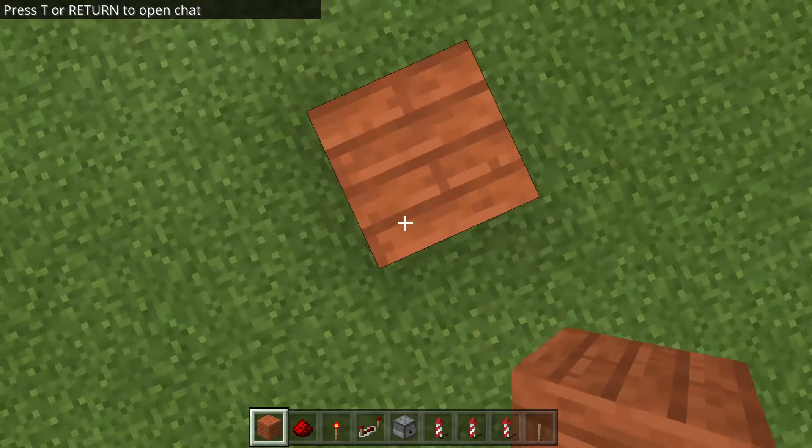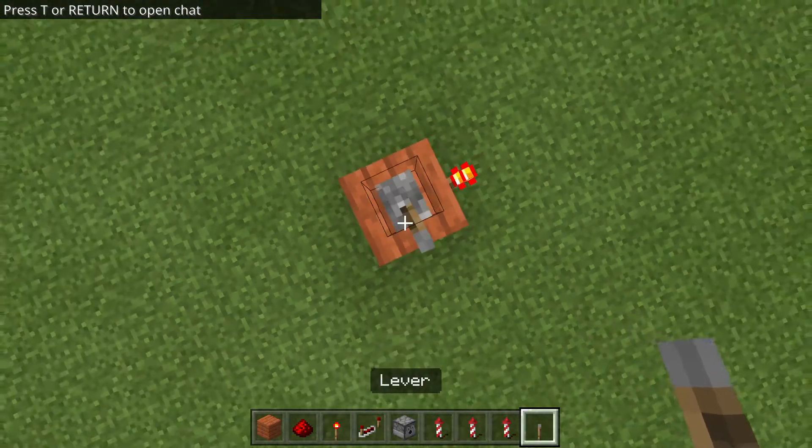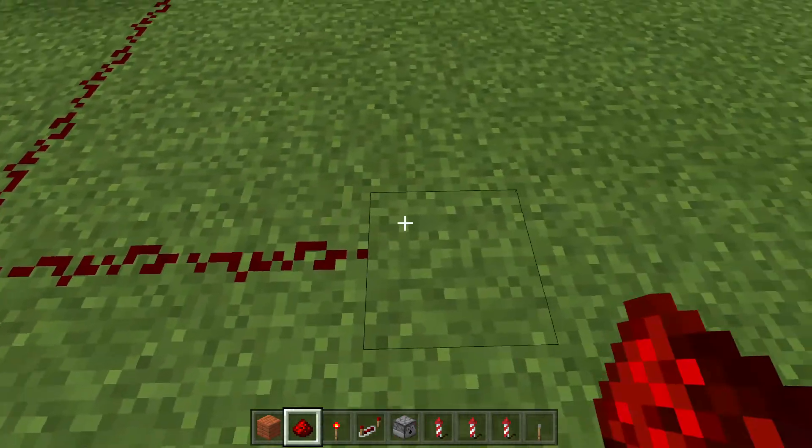First, put down your block and redstone torch, put down your lever and click it — that'll turn off the redstone. Then make a loop just like this one.